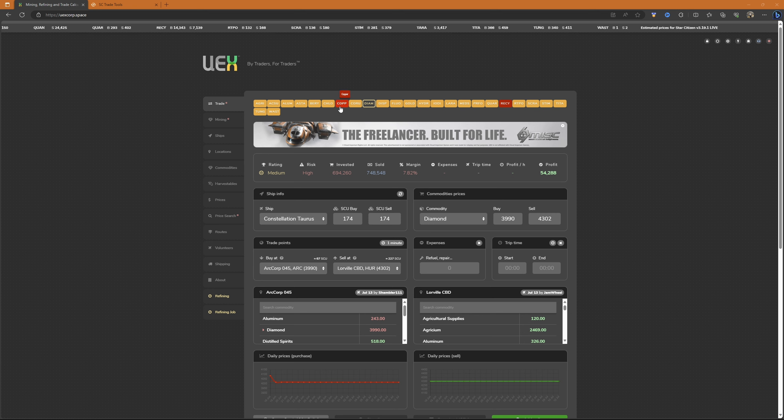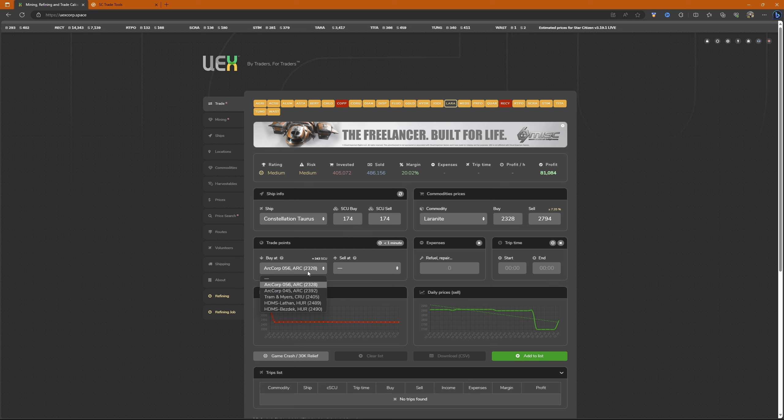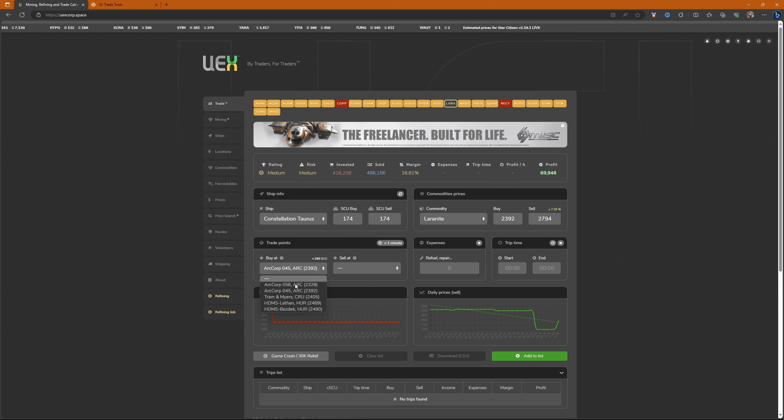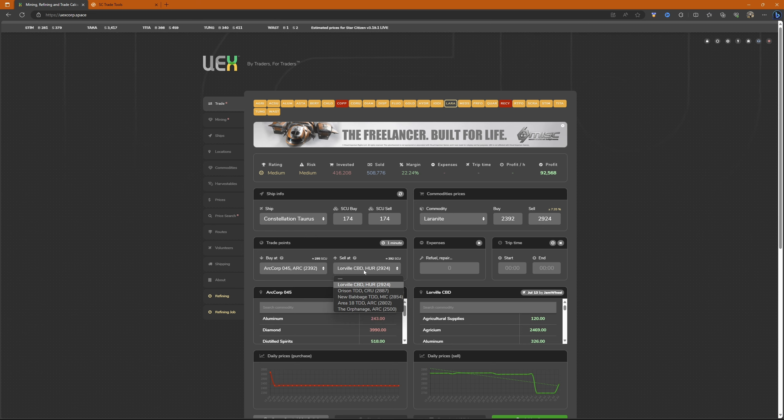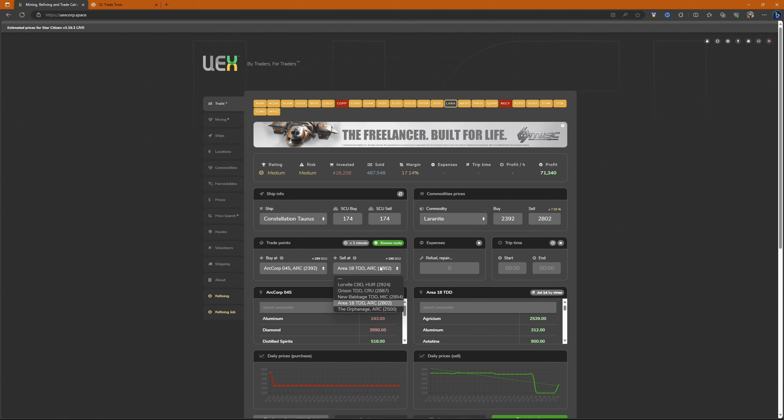We got it from the two best, cheapest supplies — Laranite from Corp 56 and Corp 45. The price difference between the two is around 70 per unit. We're going to sell it at Hurston for the best price. The more it goes down on the corp side, the worse it gets — if we sold at the corp we'd be losing about 90 per unit, which is around 20,000 less. So we're heading to Hurston.